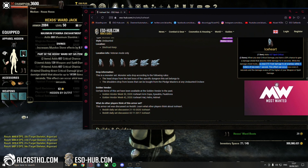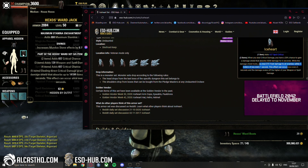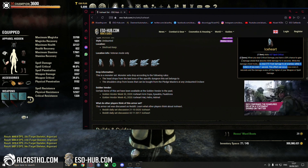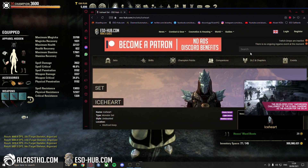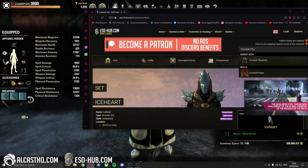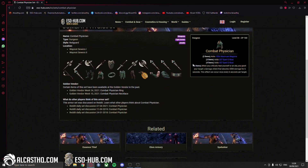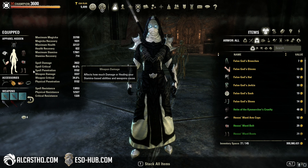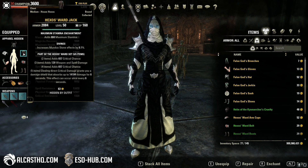Hexos Ward is just way more focused on giving you a big fat shield, and it obviously has 5 pieces versus Iceheart which is a monster set containing only 2 pieces. There is another similar set: Combat Physician, which pretty much does the same thing — when you critically heal yourself or an ally you grant your target a damage shield that absorbs 4.3k damage for 6 seconds. That value is complete garbage compared to what we have here with Hexos Ward at 14k.